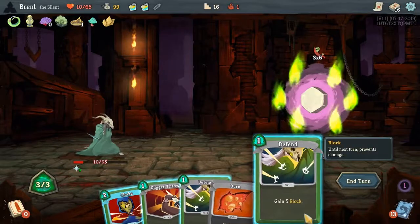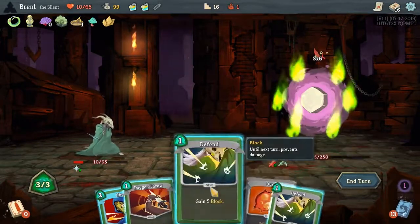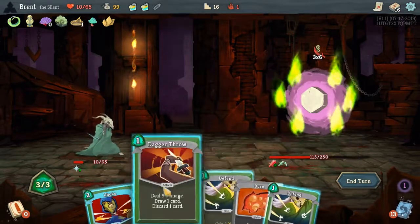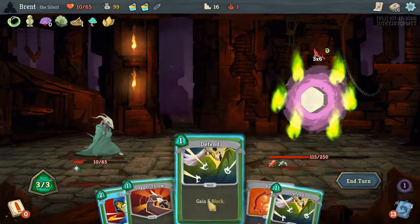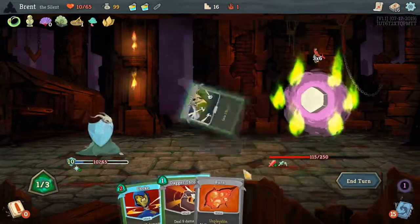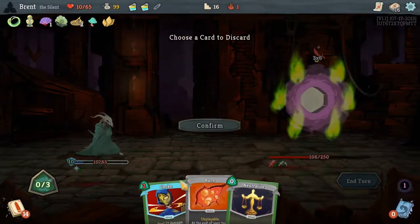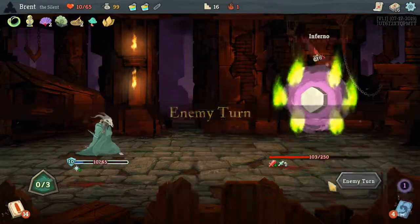This is his big turn and we have nothing — we can block 10 and he's doing 18, so we'll be down to 2. And then I think the burn will kill us. Yeah, we can't kill him yet — all we can do is this. I don't think nothing we can draw. Oh, we can drop the burn — Neutralize. We should be alive with two HP.